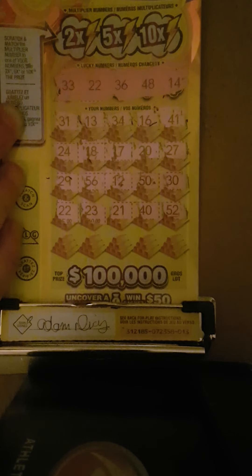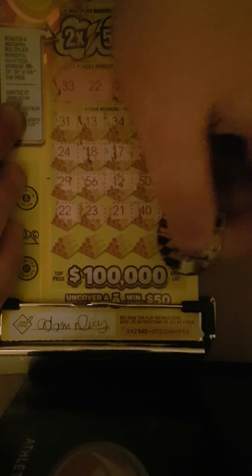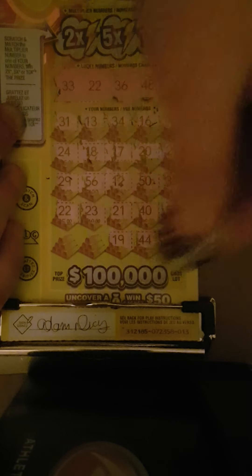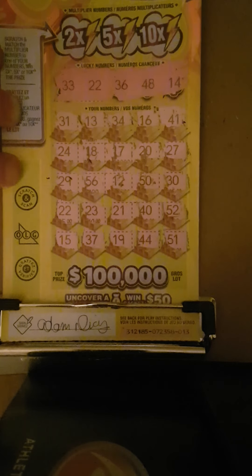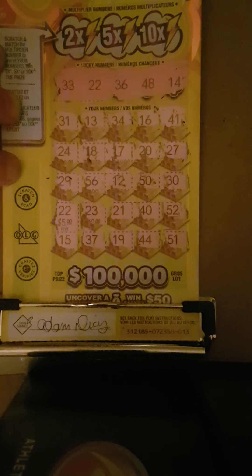We have a match on 22. Continuing: 51, 44, 19, 37 — one off, and 15 — one off. So we have just this single match on 22. You can see what's underneath there — $5.